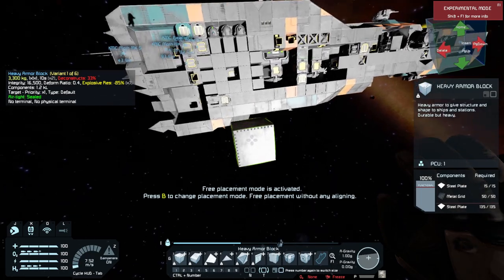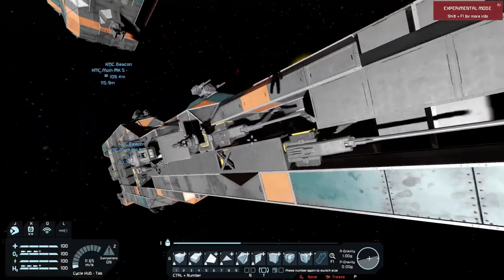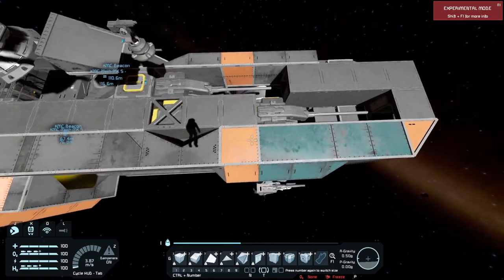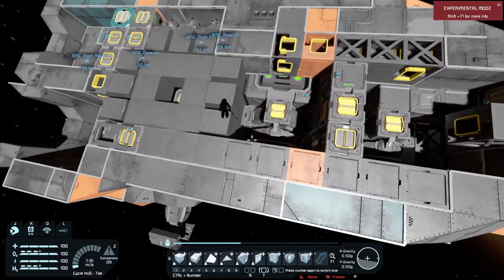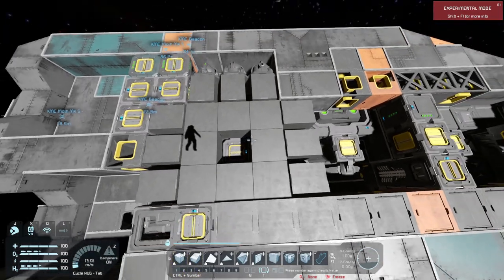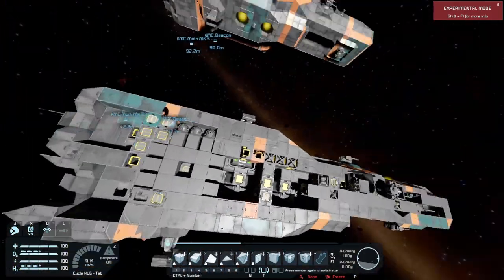Oh yeah, she's also loaded for survival combat. You can see armor, armor, armor, armor, lots of armor. And then this is our hydrogen tank right here, right in the core of the ship. Very heavily protected. Good luck getting anything through this way.